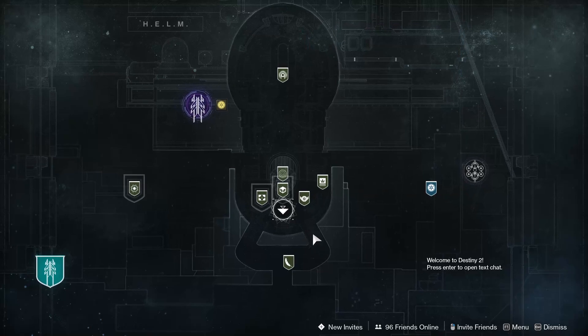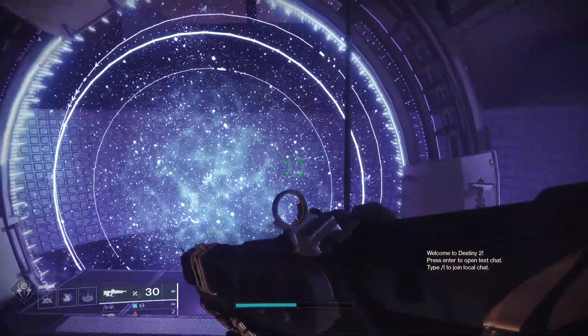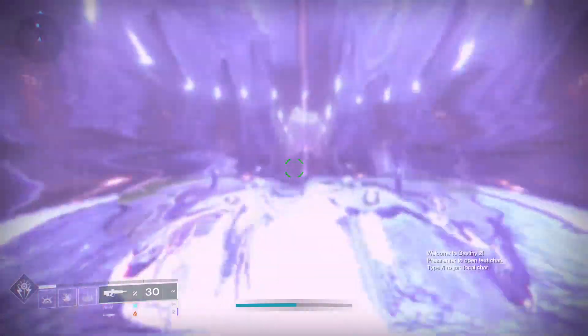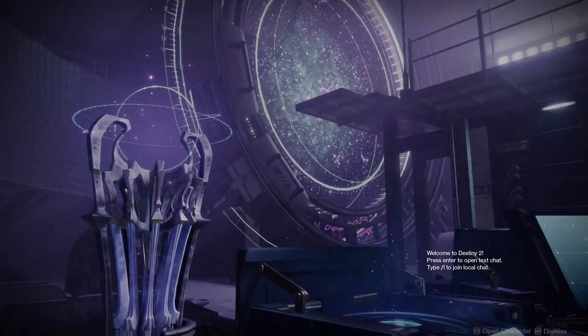Alright, enough selling out. Let's get on with the content. Kicking things off, there's a new area at the Helm. You can either jump through the teleporter to talk to Mara Sov, but you'll probably be spending a lot of time right here at the Wayfinder's Compass Station.